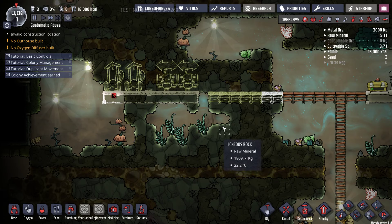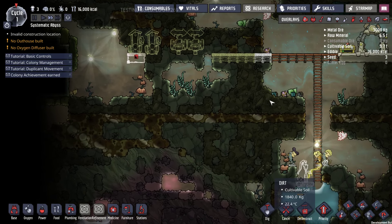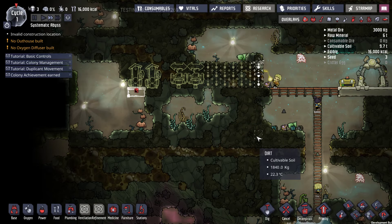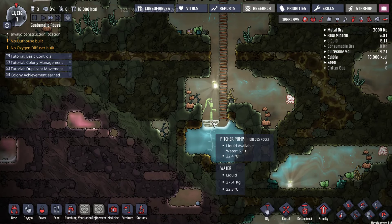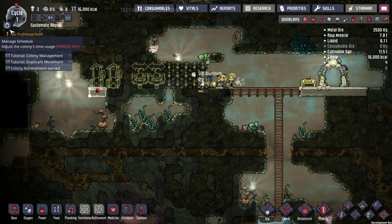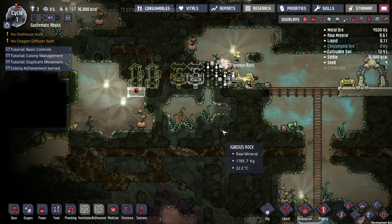Let's cancel that build. Don't need that. Something like that — that'll be fine. And obviously we have to dig there. Now we have a pitcher pump. We might run out of time, unfortunately. Now you can just take away their sleeping time and work them to exhaustion, which might be what we have to do.